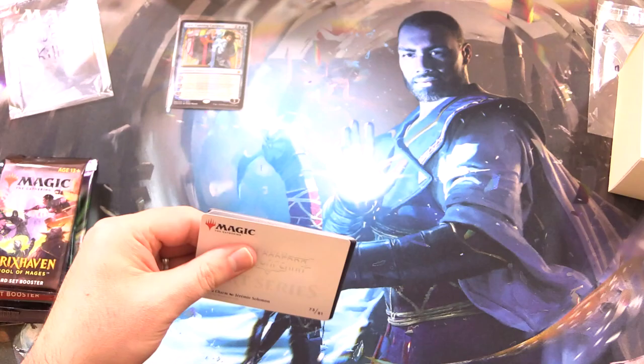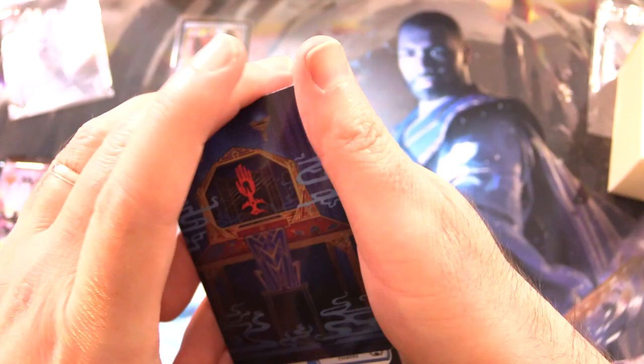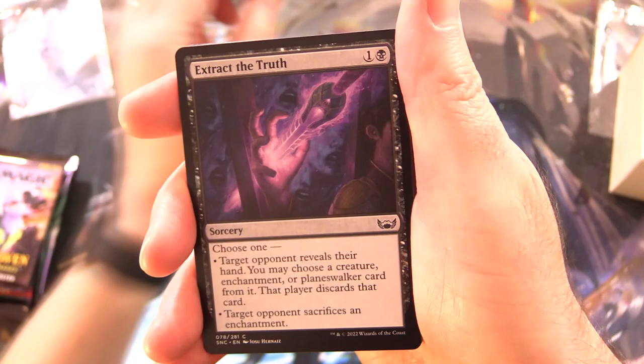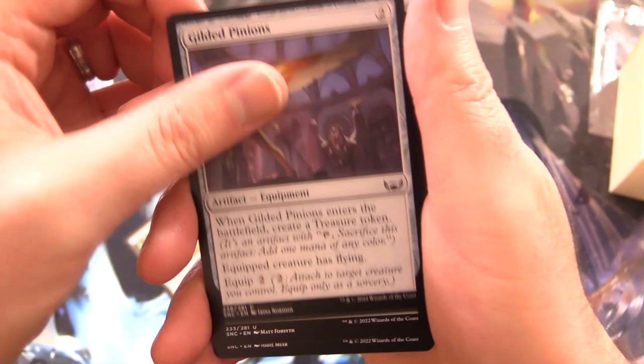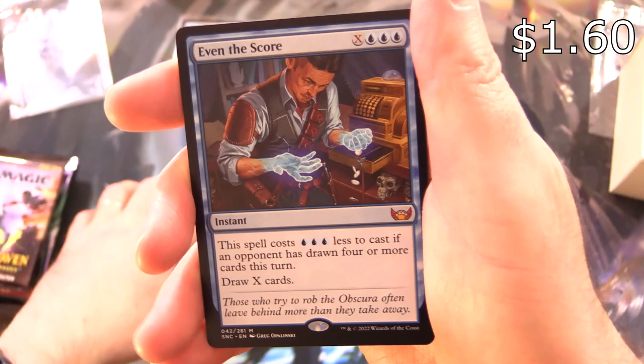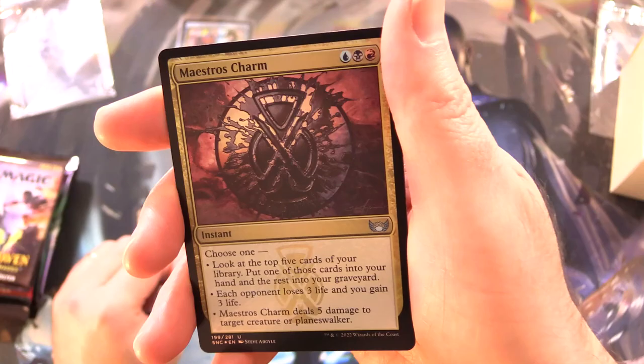Streets of New Capena. The patrons get the rares, mythic, spoils and anything over a buck along with the art cards and anything from the list. We start off here with Obscura Charm - very cool, particularly nice if you get the Gilded Foil version. We've got an island, Extract the Truth, Tramway Station, Capanna Express, Gilded Pinions, Arc Spitter, Elegant Entourage, Brass Knuckles, Refuse to Yield, Broker's Charm, and a mythic - Even the Score. And a foil Maestro's Charm. No list pull.